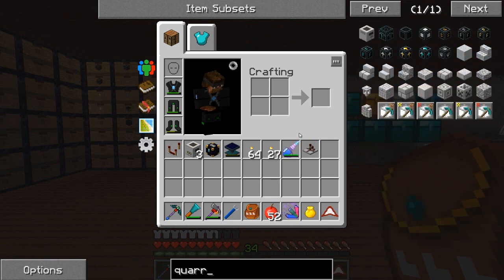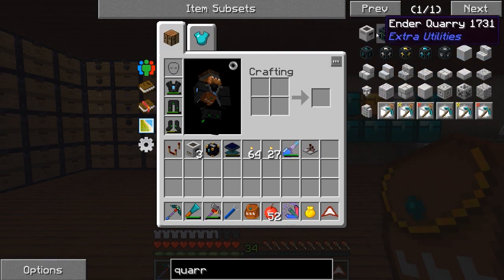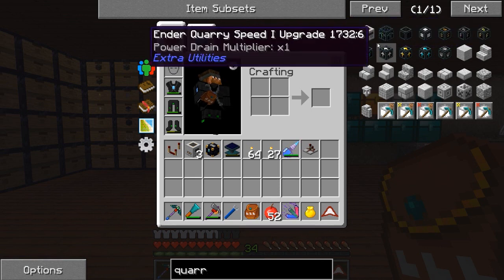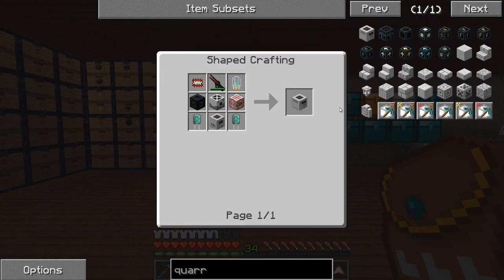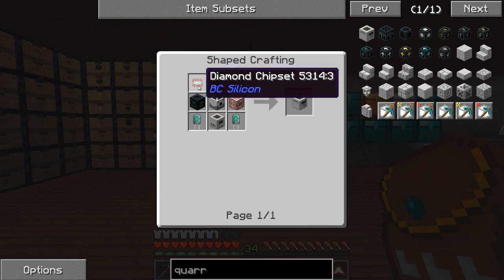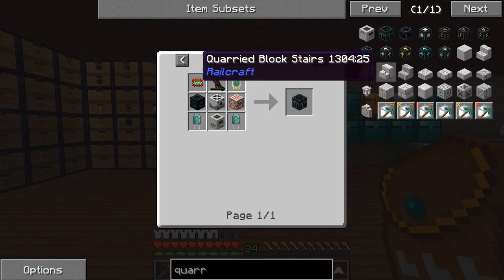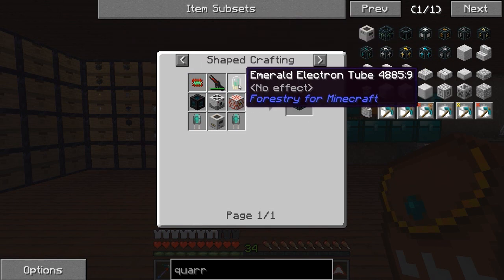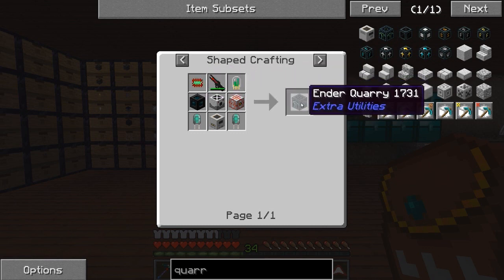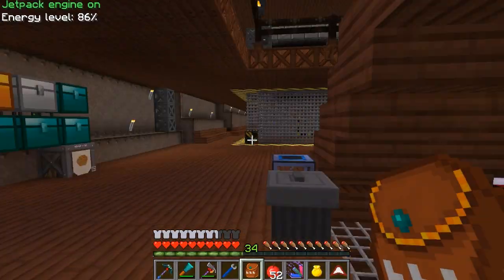I want to make this one here — the ender quarry from Extra Utilities. The reason why is there's not much difference between this and the regular quarry from Buildcraft, and I mean in their crafting recipes. Basically the only difference is these two pieces — the diamond chipset and the diamantine electron tube. The ender quarry requires emerald electron tubes and emerald chipsets.